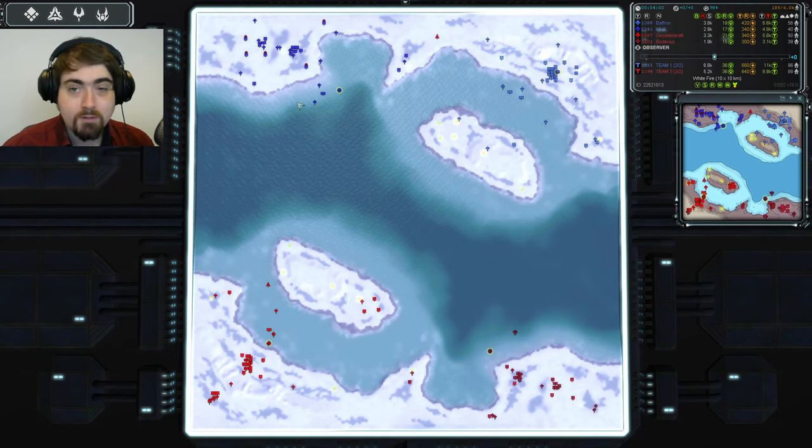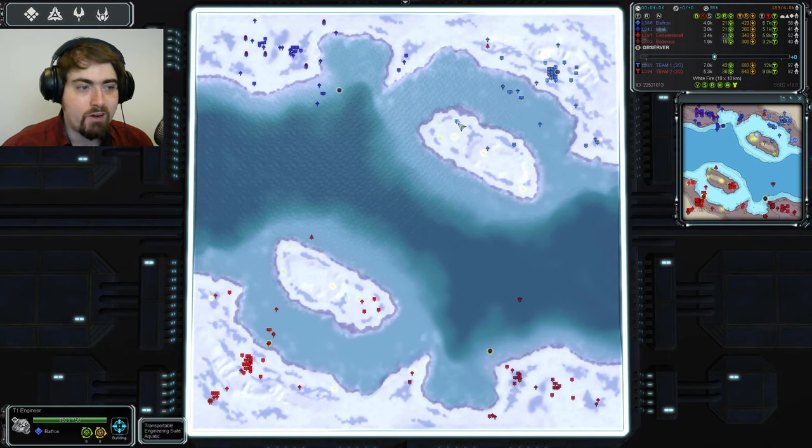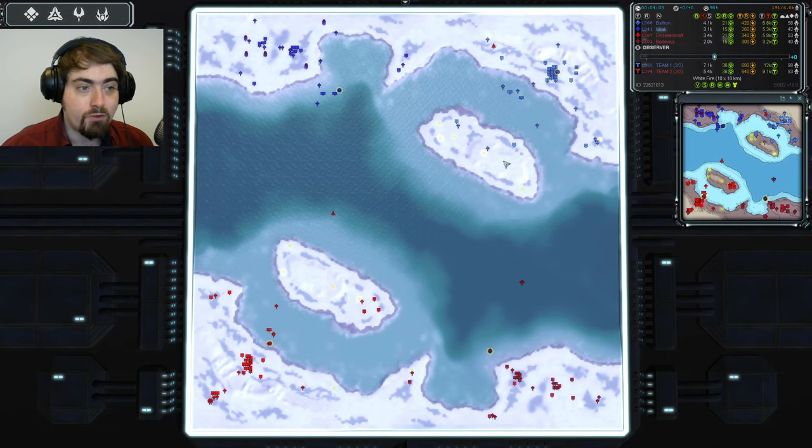This map is only 10k — it's quite small. A bomber can get across it very fast, and picking off these engineers for Balfon, where they need time to be reinforced back from the main base, could be brutal.